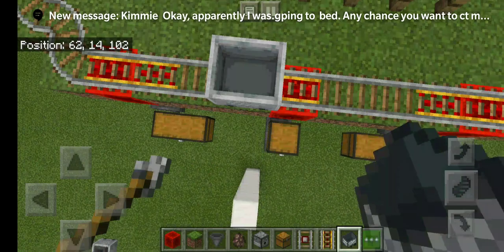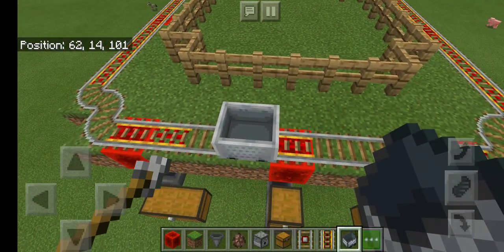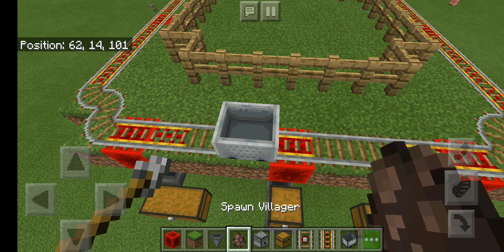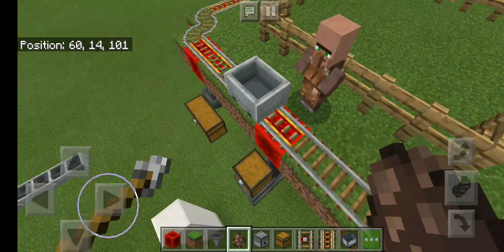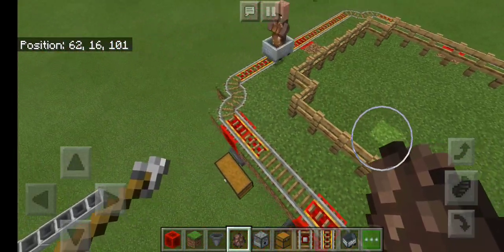Get your villager and put him in the minecart. Hopefully he'll walk right in — there you go, give him a send-off.